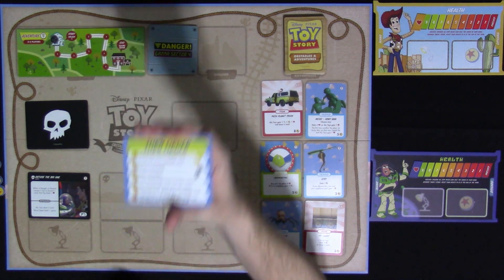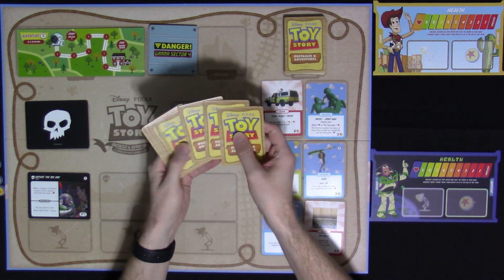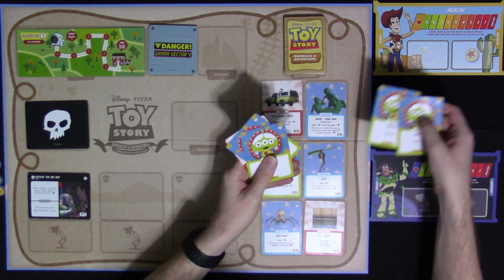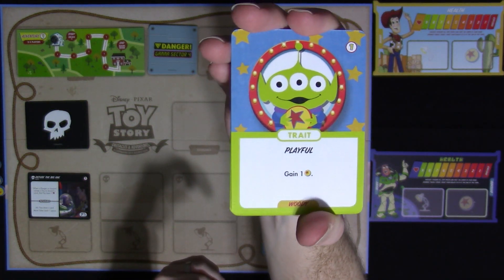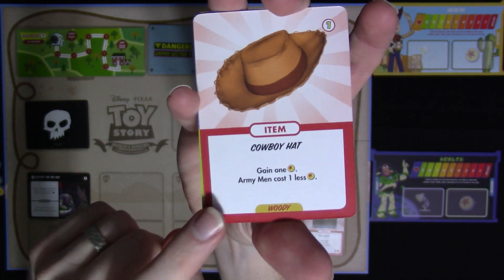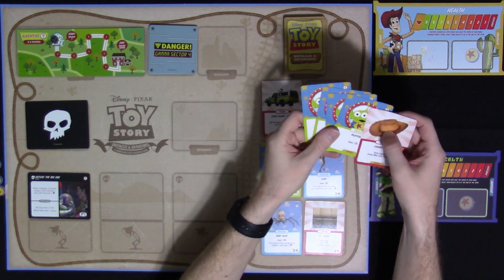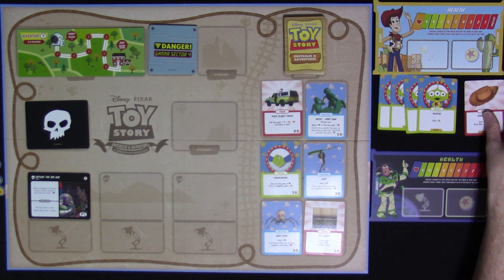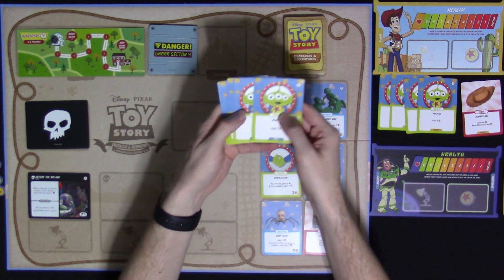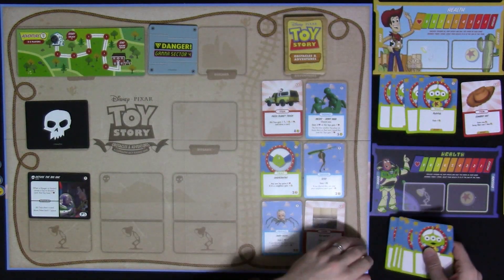The way you play: there's a turn order card for every player. First thing is to draw up your deck — five cards in hand. For Woody, we've got playful trait cards, which are like your basic money cards, plus an item card specific to him — the cowboy hat. Buzz literally has five of the same playful trait card.